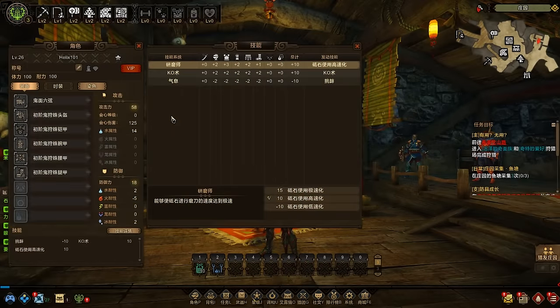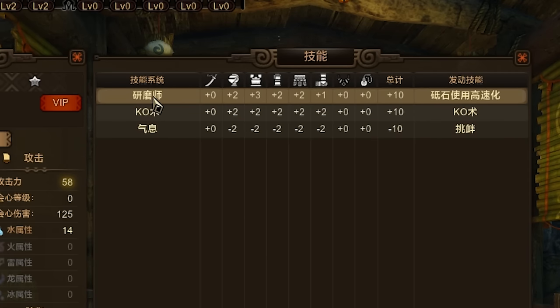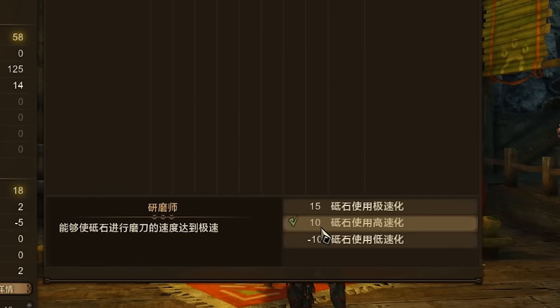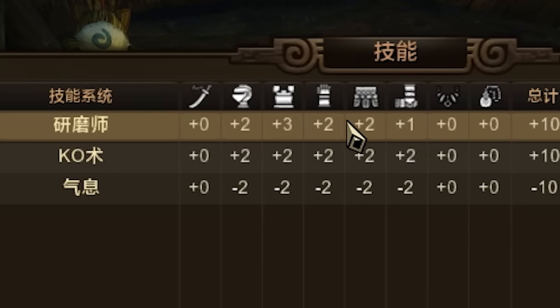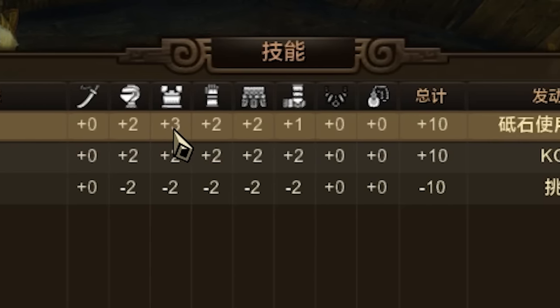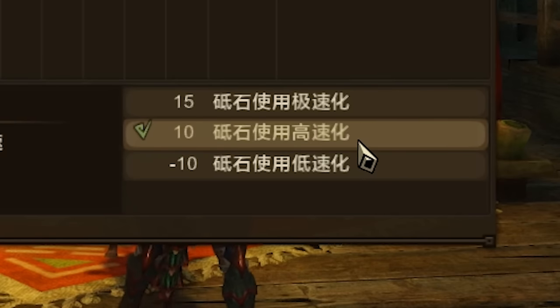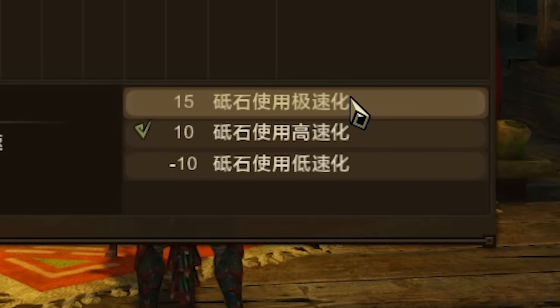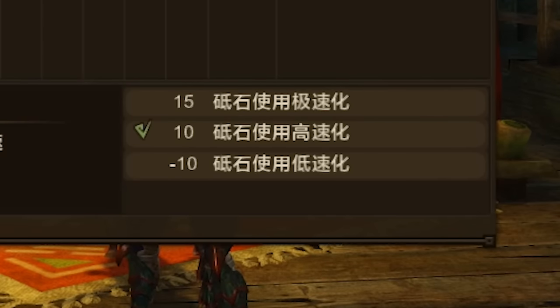An important thing I wanted to talk about regarding armor sets is that each specific set combination gives you unique properties that other armor sets do not offer. For example, the Balladay set — I translated this using Google Translate — the first one is speed sharpening. I have a plus 10 in that ability, and each piece of armor gives a boost: my head piece gives plus two, my body piece plus three. In sets of 10, certain abilities will activate, and there's an even faster version at plus 15.